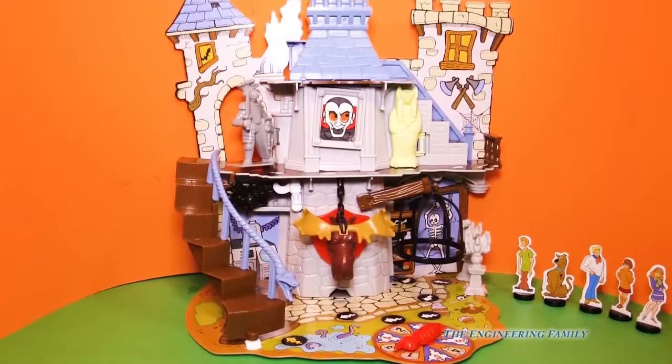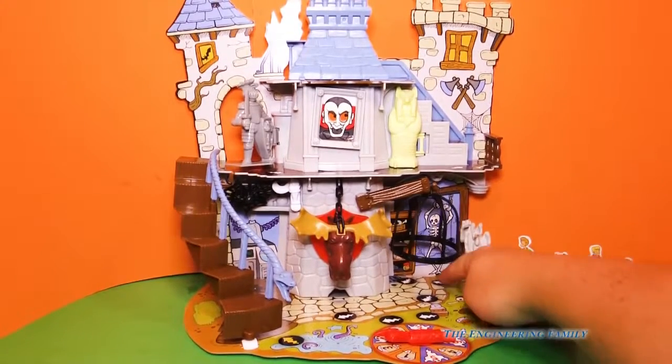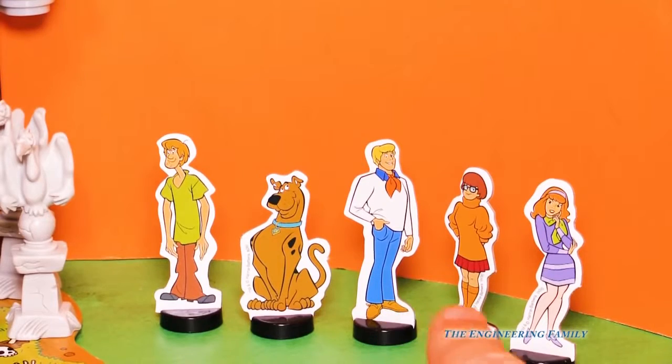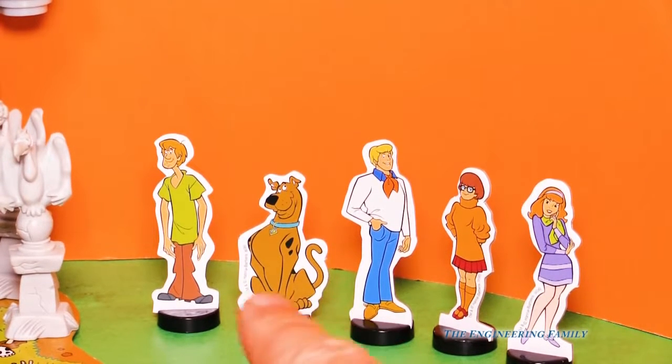Here is our spooky board game. You got a spinner that tells you how many moves you move, and you have the Scooby gang. So we have Shaggy, Scooby, Fred, Velma, and Daphne. So why don't we say that Scooby and Shaggy are gonna play this round? Scooby and Shaggy.